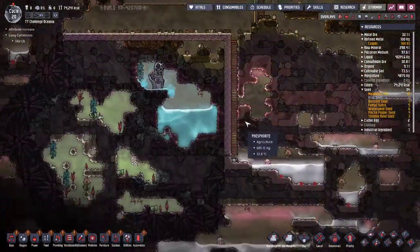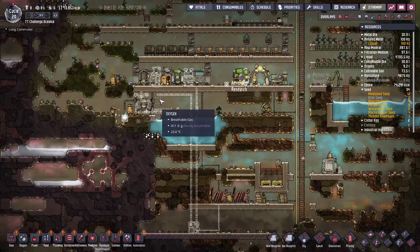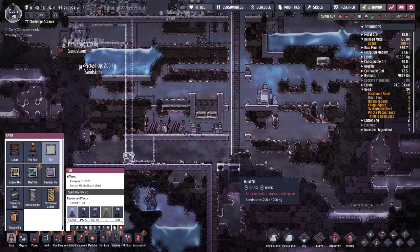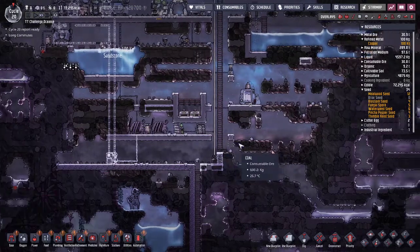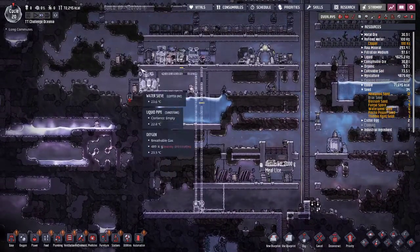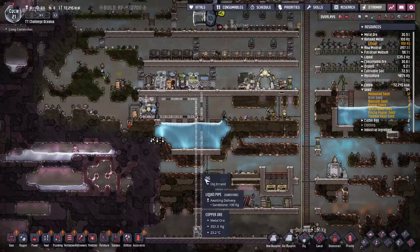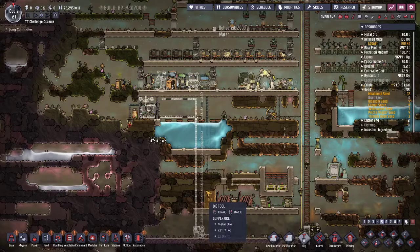We've got people bored, so we're going to start exploring. I think I'm going to pause it and queue up some exploration. First of all, I'm going to go ahead and put in a carbon skimmer down here. I'm going to straighten out this area so that we just have a little bit better transportation going on. We don't need to make it pretty, we don't need to make it work well — we need to just make it work enough. I do need to worry about how we're going to get to these pipes. It looks like we're starting to build up some CO2.